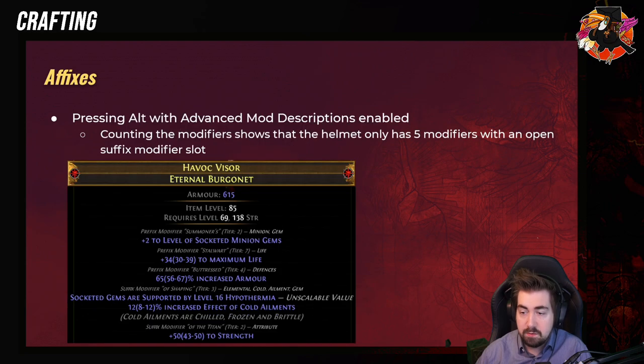Holding Alt down would give you more info. Here we can see it has tier 7 life, tier 4 armor, tier 2 minion gems, tier 3 hypothermia, and tier 2 strength. So one open suffix.